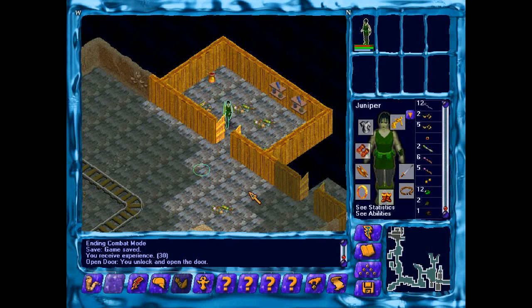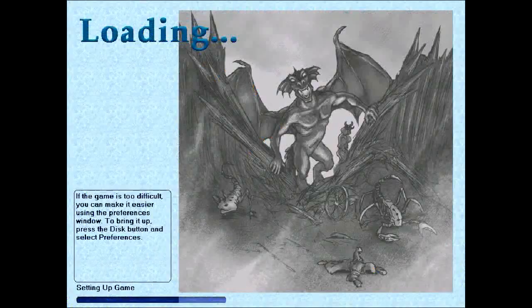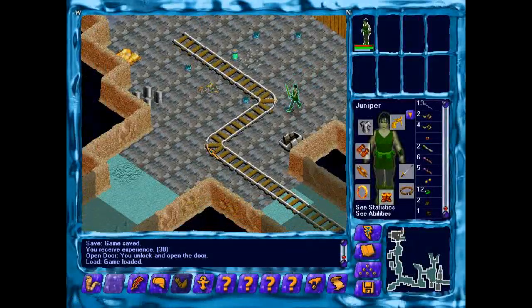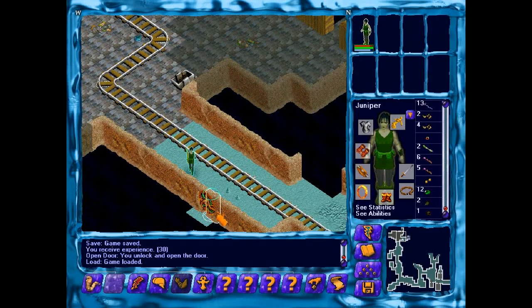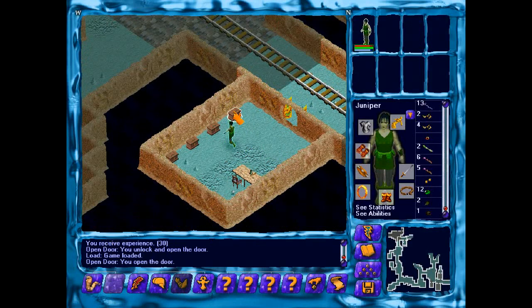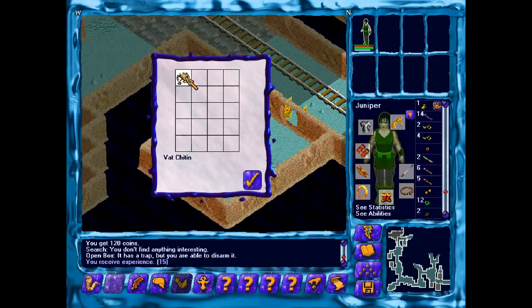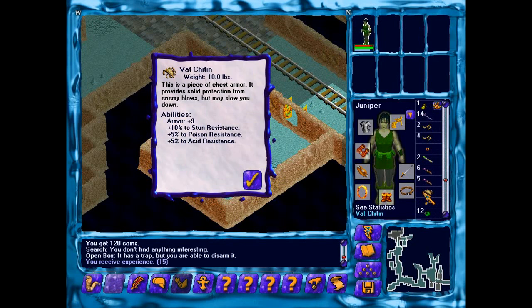Under venom thorn. I don't think I would want to spend a living tool on a single venom thorn, even if I can't get them easily this early. Rounded door. Drag tool. Curing spores. 120 coins. Chitten — 9 armor, 10 stun resistance, 5 poison and acid resistance.